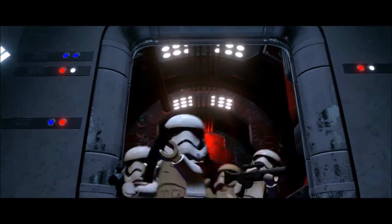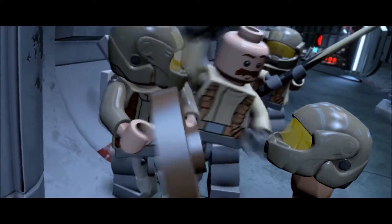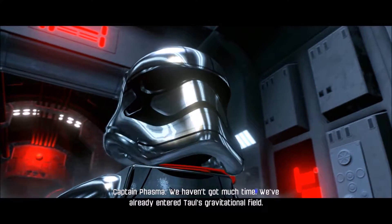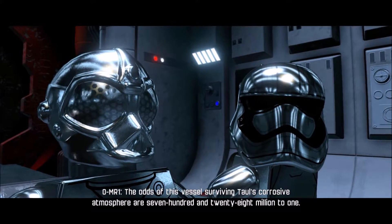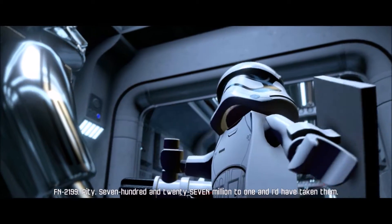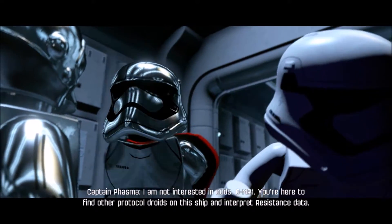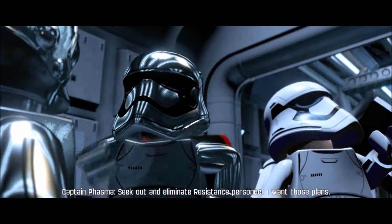This is a lot like the opening of A New Hope. The guy doesn't have a helmet — the chicken had the helmet. We haven't got much time. We've already entered Tal's gravitational field. The odds of this vessel surviving Tal's corrosive atmosphere are 728 million to one. Pity. 727 million to one. I'm not interested in odds, Andre. You're here to find other protocol droids on this ship and interpret Resistance data. Seek out and eliminate Resistance personnel.